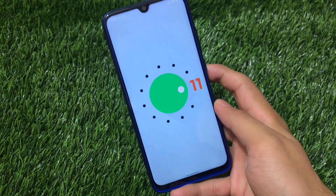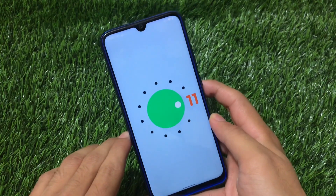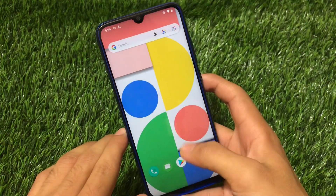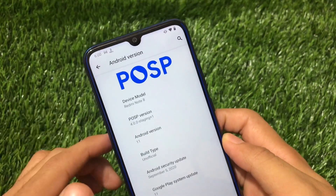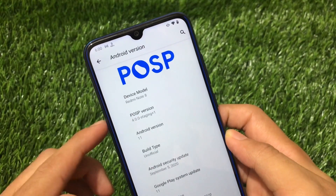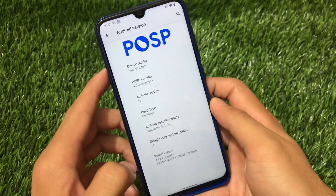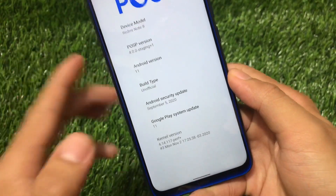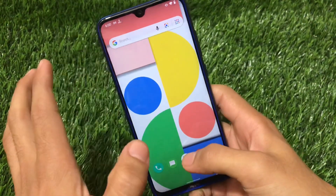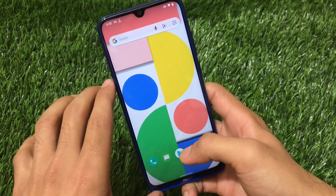For Redmi Note 8 users, there are a lot of Android 11-based ROMs available right now, and this one is called POSP — the Potato Open Source Project — based on Android 11. The POSP version is 4.0.0, and I've installed it on the Redmi Note 8, which has the September security patch. This build does not have a lot of things to check out, so we're just going to take a quick look.